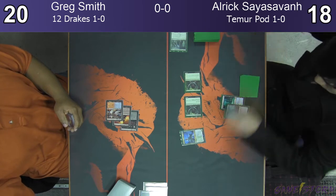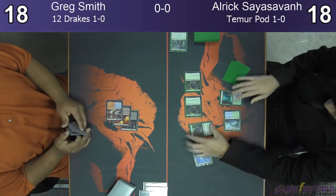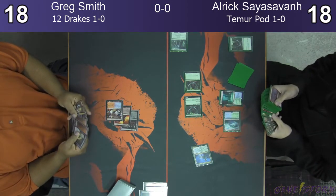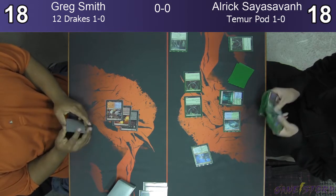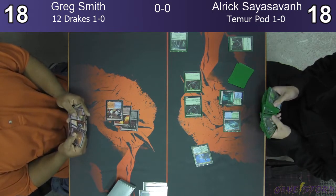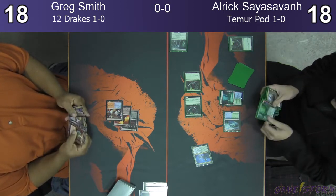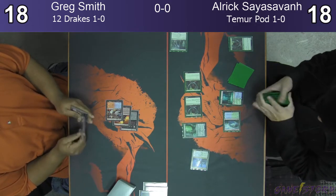Elf beats — always good. So 18 all right now. Plays another Llanowar. Go ahead and kill the Llanowar to go get — I assume he's getting a Growth Chamber Guardian in here. He definitely needs an answer to this or he's just going to continue to get swamped. Greg does have Charter Course. I think he's got another Dispersible.